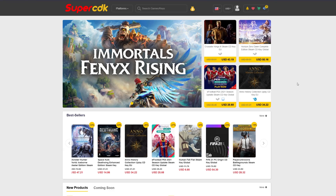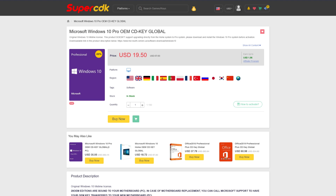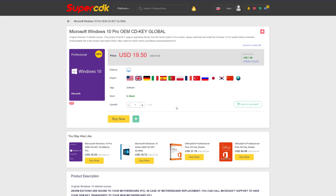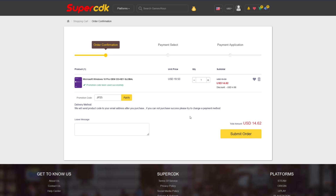Today's video is brought to you by SuperCDK.com, where you can save money on games for all of your favorite platforms, as well as software like Windows 10 Pro for just $19.50. You can unlock Dark Mode on Windows 10 and take advantage of that. If you shoot over there right now, you can save 25% off — hit the Buy Now button and put in my code JP25 at checkout. That brings our price down to $14.62, total savings of almost $5 using that JP25 code, which works for any software products over there.